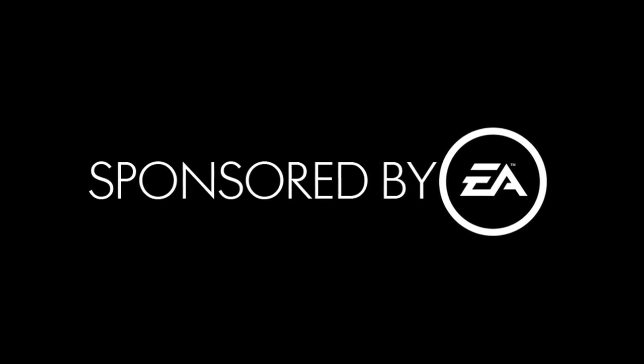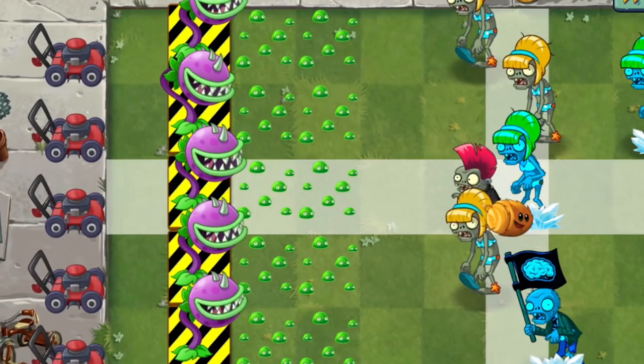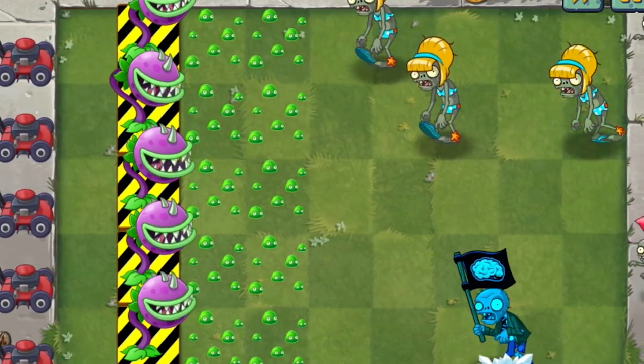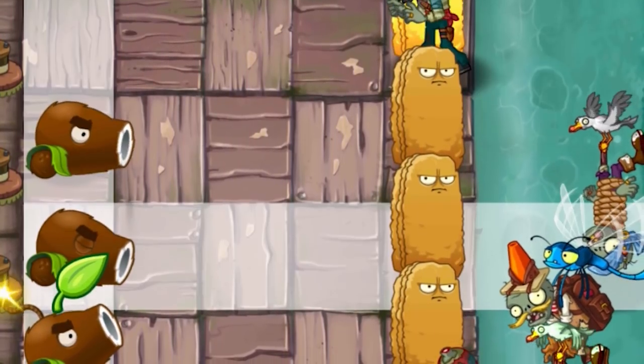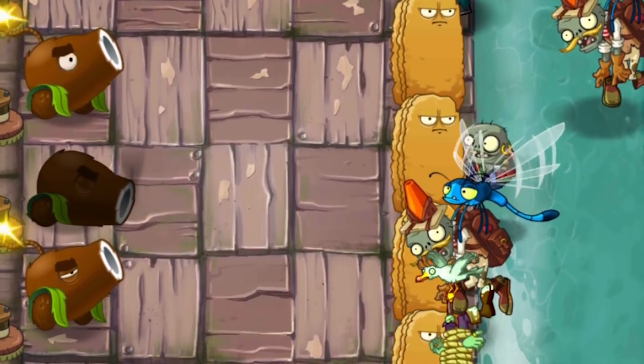This video is sponsored by Electronic Arts. What is going on guys, my name is Zero, and yes, it is that time again where we're taking a look at a brand new plant in Plants vs. Zombies 2. In today's video, we're going to be taking a look at the Tumbleweed.